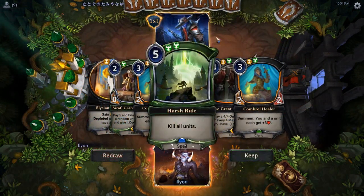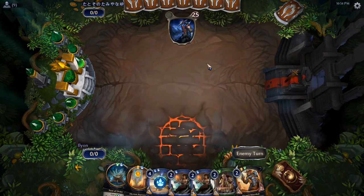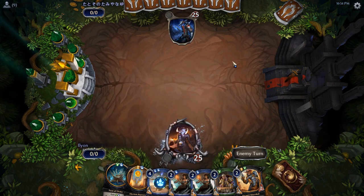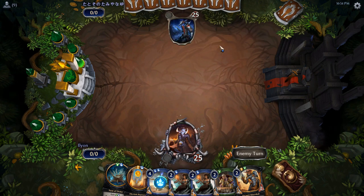Round three, not looking great, but we're gonna throw it back and see what we do. This is okay — we can use Shadowlands Border Scout to pledge, and then we've got a lot of stall tactics here again. And as you've noticed, stalling out has worked pretty well against our opponents so far.